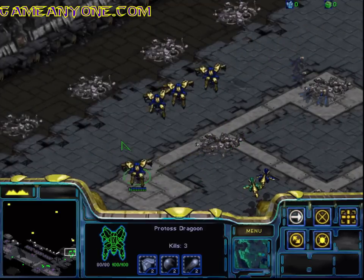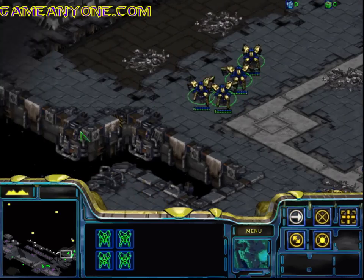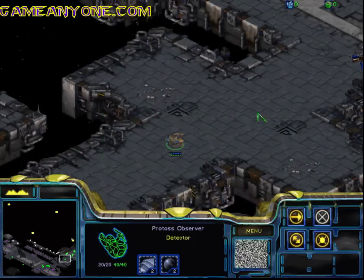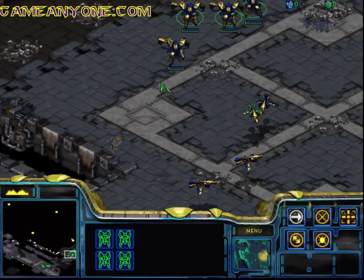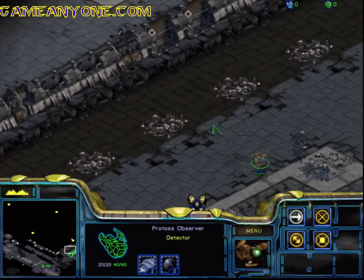Our Tannin does a whopping 60 damage and even does good damage to ground — pretty nice. Definitely my favorite Protoss hero unit, other than Zeratul, even more than Tassadar, even though Tassadar can't attack, which is awesome. Alright, now let's get this observer up here.